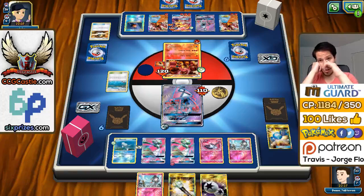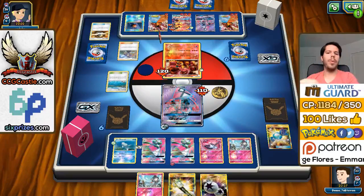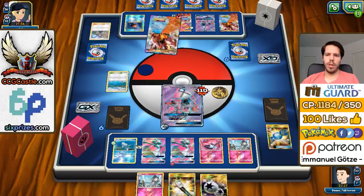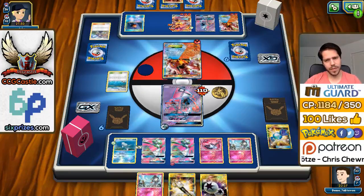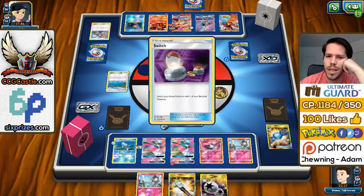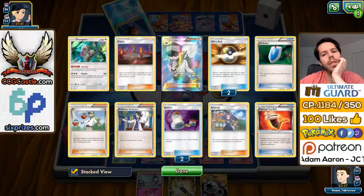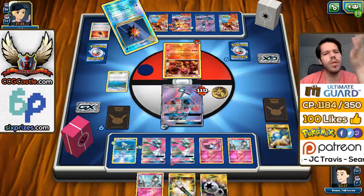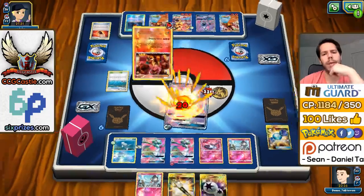I can still knock out the Turtonator. My opponent decides to use Acerola — so he's probably going to take a knockout with Turtonator. He doesn't? I do not understand that play. He has a Switch. The card in his hand is the Choice Band which he chooses to discard. My opponent is making some very weird plays and is also dead-drawing.